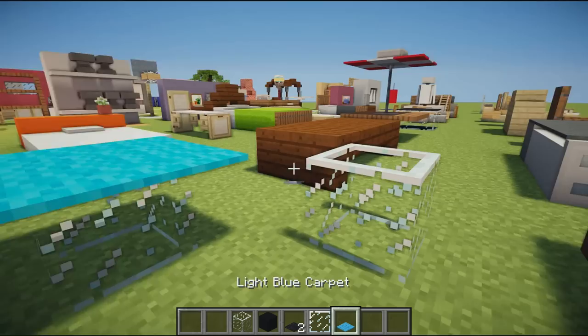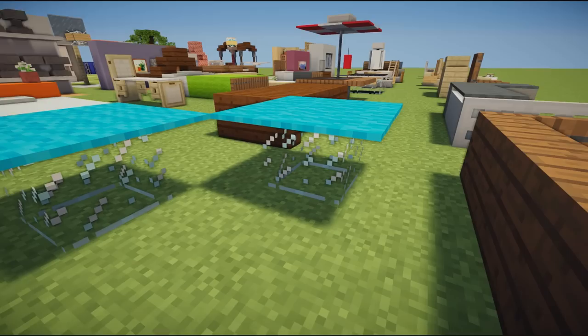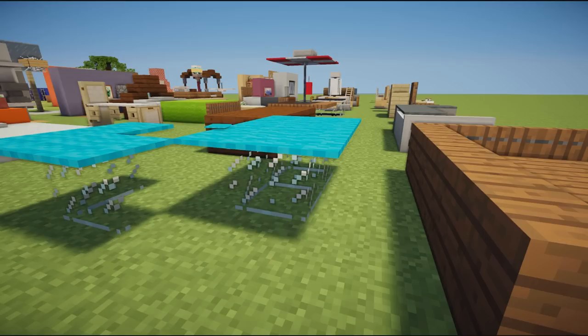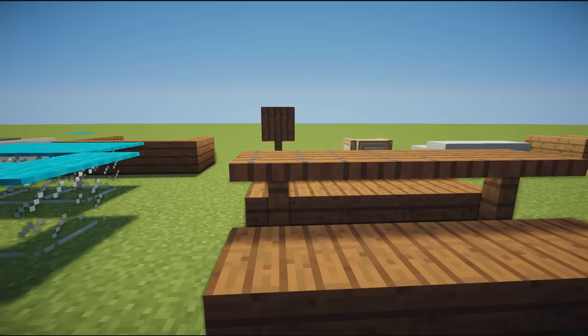Next we have a cooler design using glass panes placed in a square with carpet on top. It's super universal since carpet comes in lots of different colors. You can also change the size of the glass square to a rectangle and adjust the carpet accordingly, making this table design bigger or smaller.